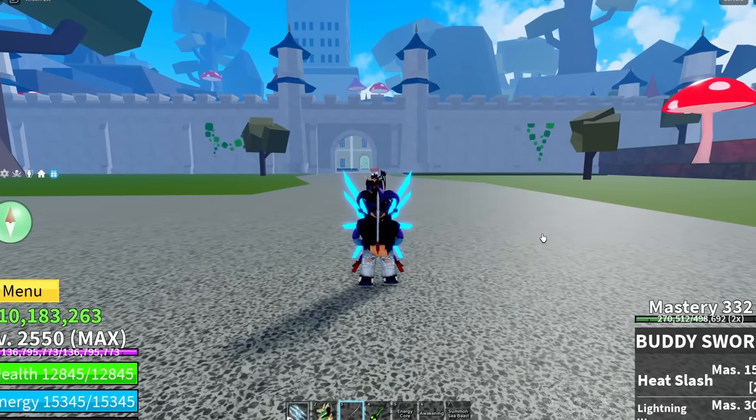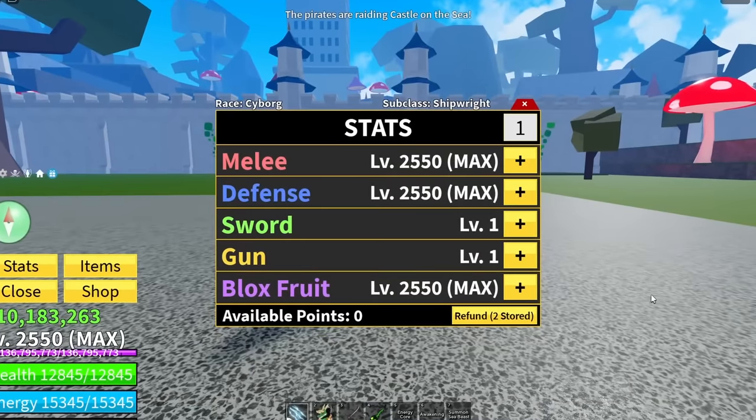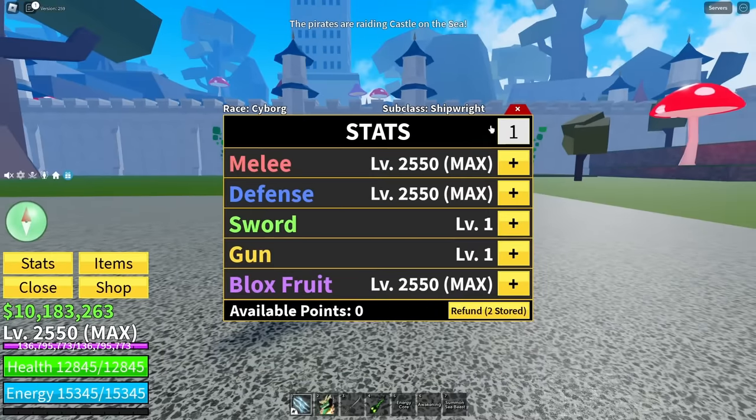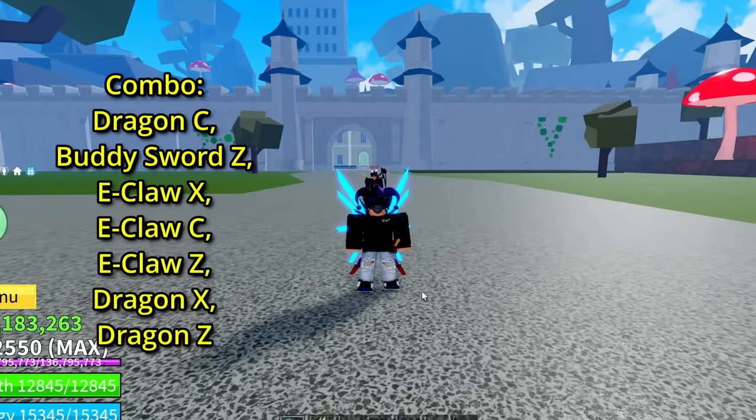It is time for the dragon combo, and the stuff you're going to need is electric claw, dragon, and buddy sword. As for the stats, we are of course going with fruit main here, since fruit main with dragon does a lot of damage. Pop the combo up now, and let's go.